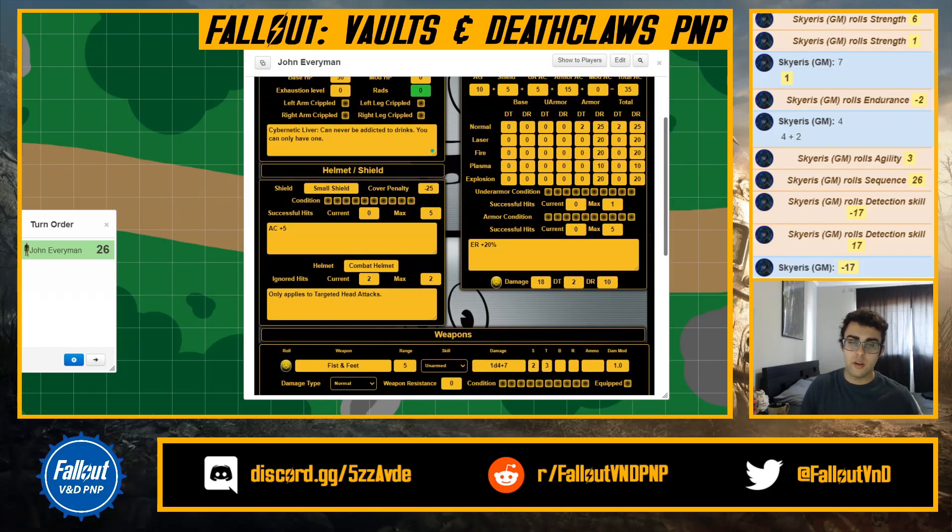For helmets — the name is there, and the ignored hits only apply to targeted head attacks. Different helmets have different effects — they can protect eyes, neck, and head, but not every helmet covers all three. The combat helmet only protects your head, which I write down to remember. If I upgrade to an advanced riot helmet that protects head, eyes, and neck, I update those fields. There are max and current ignored hit values — some track from max down, some from zero up — as long as you keep track of it, you're fine.